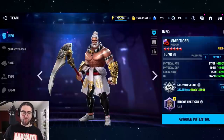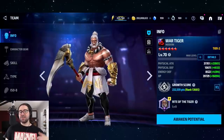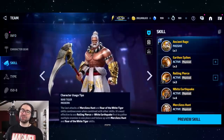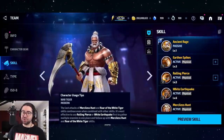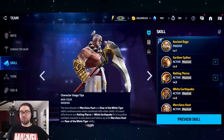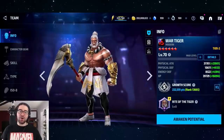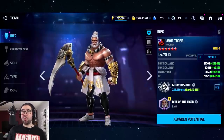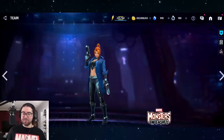At number nine is War Tiger. The fact that I haven't transcended him over a year after his release says a lot. He's the forgotten member of the Warriors of the Sky — no insane damage, no support buff for the team, no revive like Sunbird, no defense buff like Shadow Shell, and no leadership like Blue Dragon. If you're transcending him, it's out of love for the character or to finish your Warriors of the Sky collection, but he won't perform nearly as well as the other combat heroes on this list.